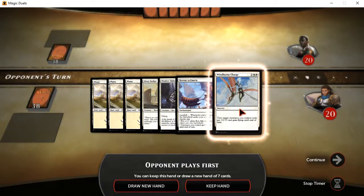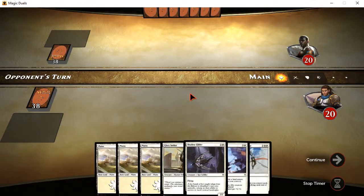Two target creatures you control each get plus two, plus two and flying until end of turn. That could be useful. A lot of this looks like it's going to be a decent hand, so let's try some things out.